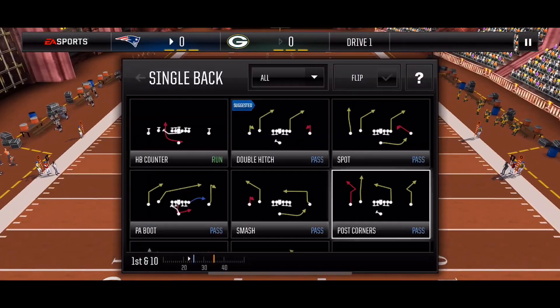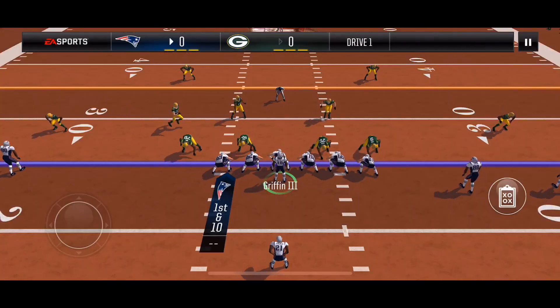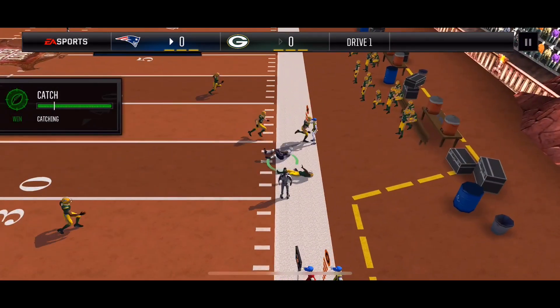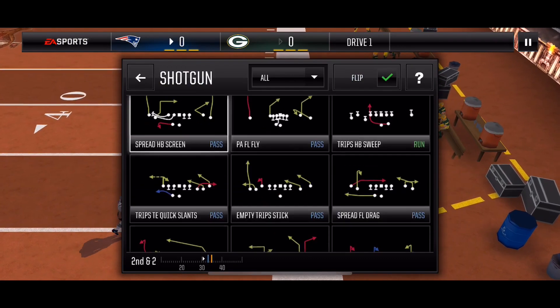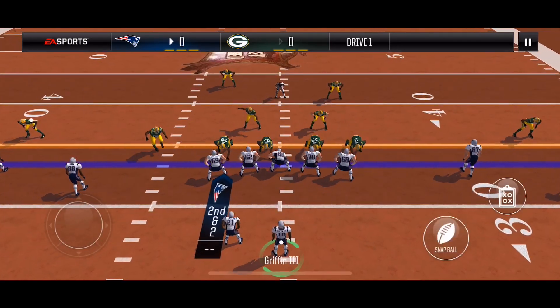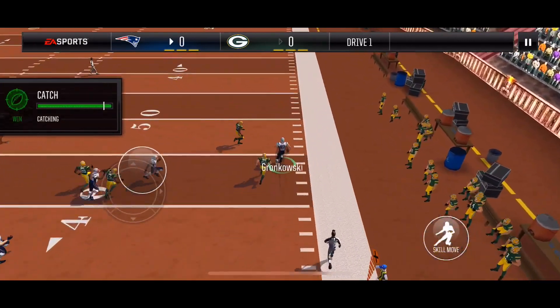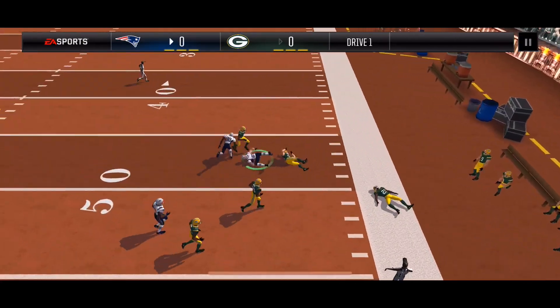Starting off with Tripp's corner strike in counter formation. It's a lower medium and I'm able to get it to my slot receiver. Second down spread FL drag — I'm looking to hit my tight end against a 4-3 defense uncounted. He makes a truck and gets the first down.